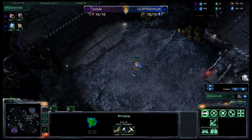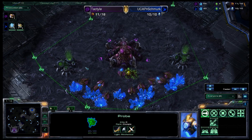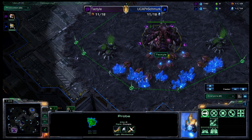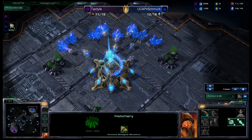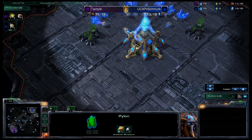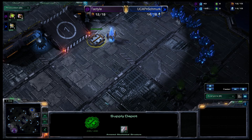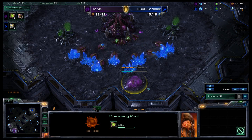A fairly early scout out here by Schmerk, going to pop across the field. He obviously knows exactly where his enemy is, but wants to know if Tactile is up to any kind of early aggression — a 6 pool, a 10 pool, or any of those pooling necessities. Which obviously aren't coming. I would expect a fast expand out of Tactile. Schmerk threw his pylon down here — not a position I'm completely used to, but also an okay position. He's probably planning on a fast expand of his own.